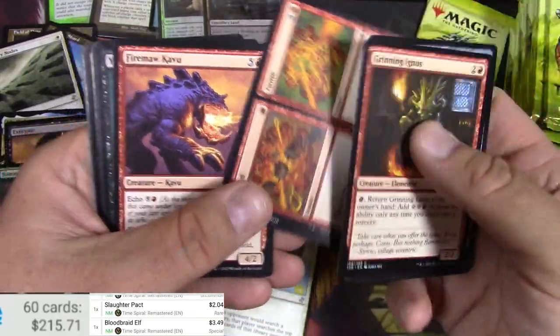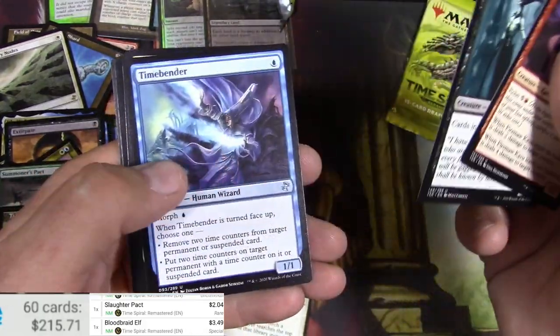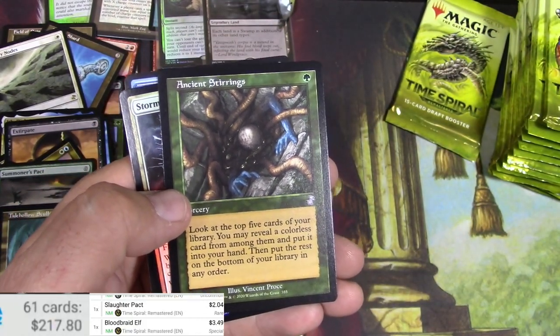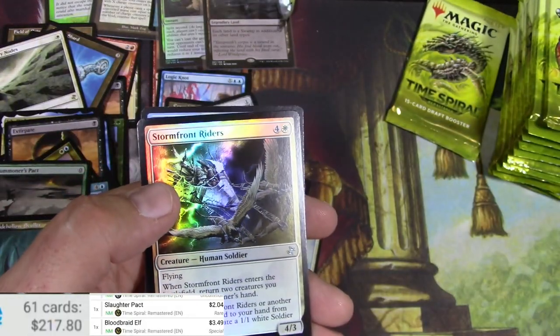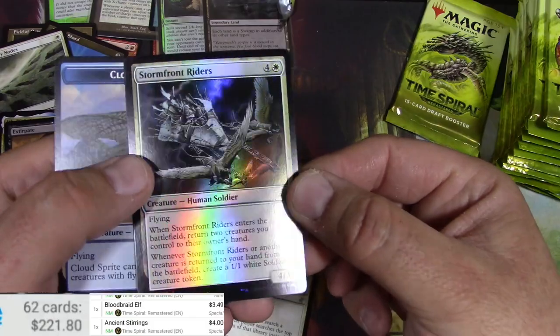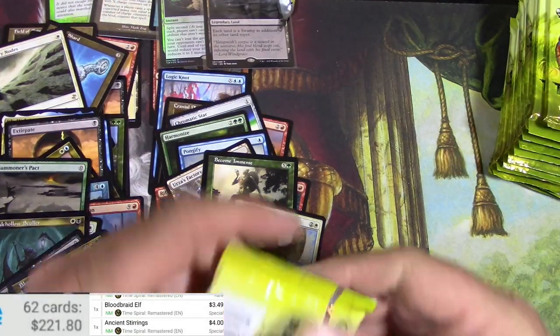Fire Makavu, Jailer, Timebender, Perilous Myr again, and Ancient Stirrings — hey, that's pretty decent in an old border. Four bucks. Stormfront Riders — it's all about the old borders here, isn't it.